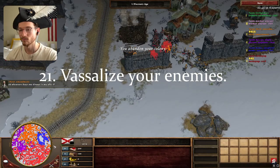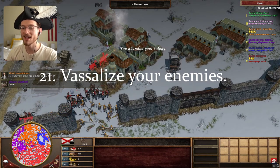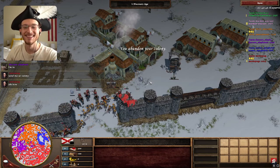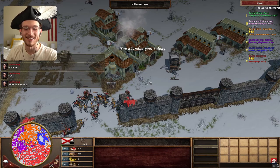Number 21: vassalize your conquered enemies. Sometimes you simply need numbers on your side, and gaining a vassal does just that. It might be said though that once strong enough, they will try to break away to freedom again — keep them in check or ensure victory sooner rather than later.